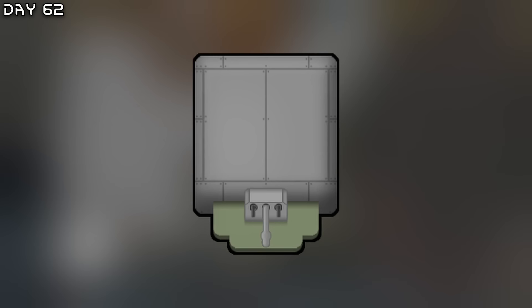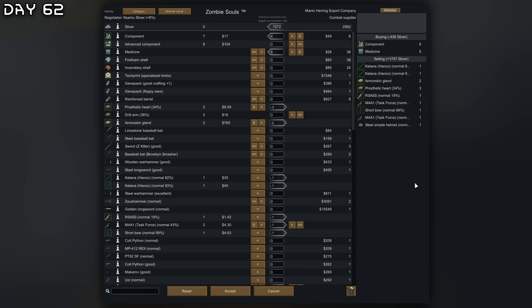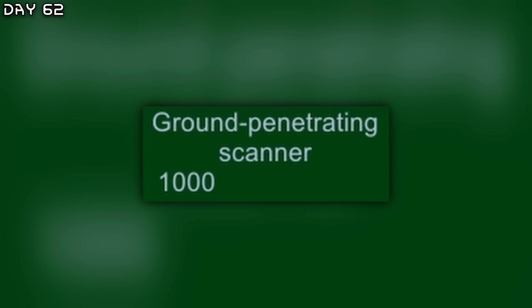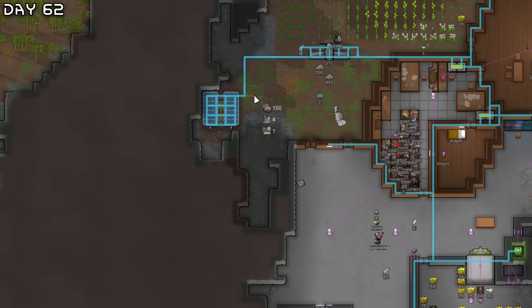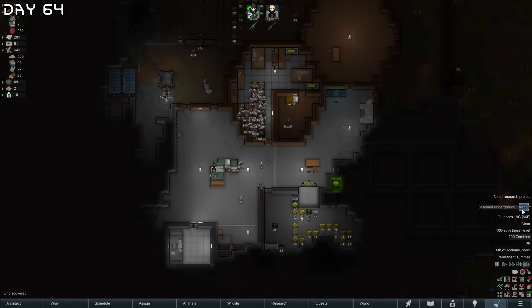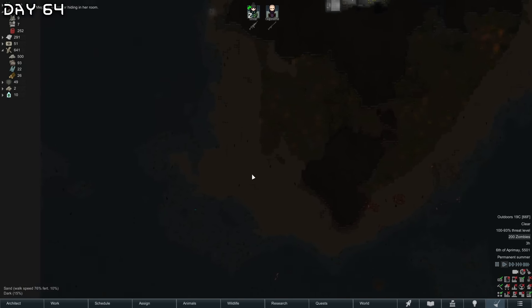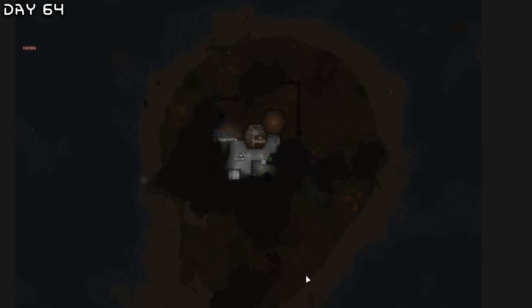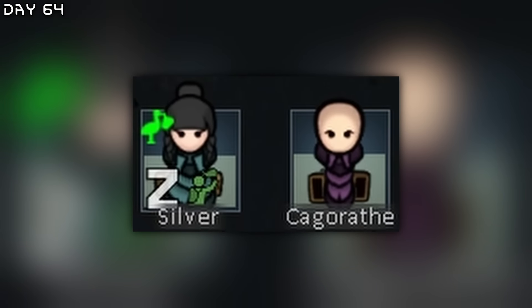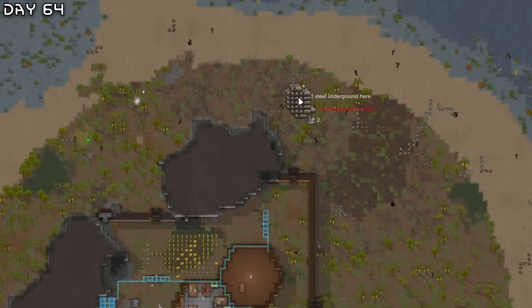Constructing a nutrient paste dispenser. Finally a combat supplier — trading for components and medicine. Got ground penetrating scanner. Can we afford this? Yes we can. So let's have Kagorath scan. Our first scan of uranium. The ultimate endgame goal would be to wall off the entire island by the beach and make a huge compound — but of course we need more colonists. We've already scanned plasteel, uranium, and steel up north.